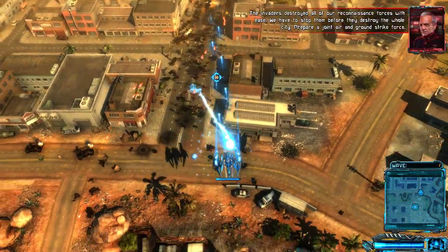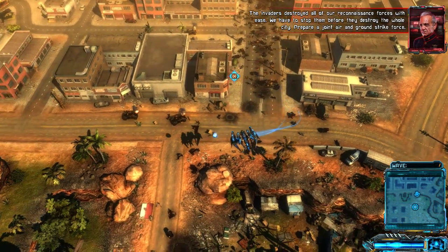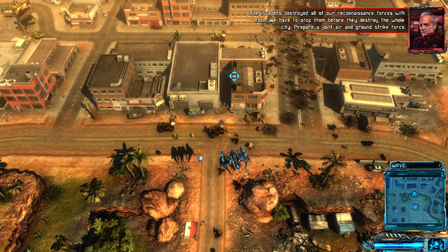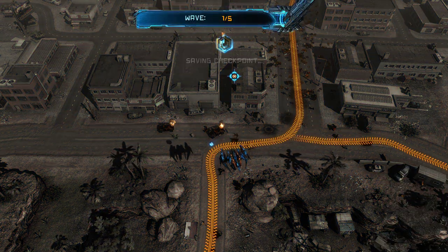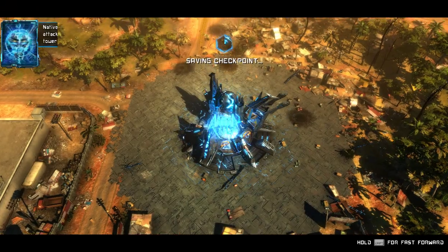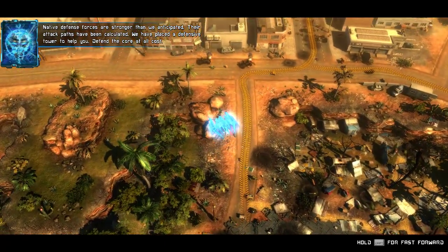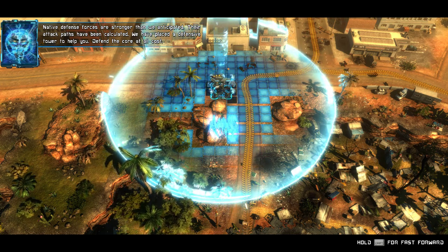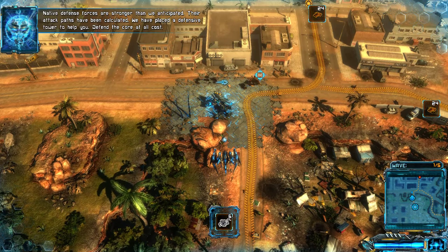You're probably also seeing that little round ball — that's one of my upgrades from going through the game and completing it. You wouldn't have that at first, but we're playing on a little harder difficulty level. Their attack paths have been calculated and a defensive tower has been placed to help defend the core.